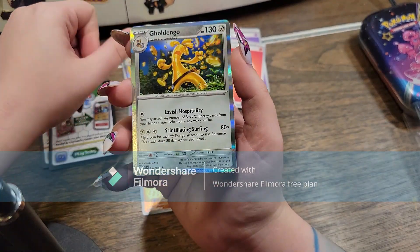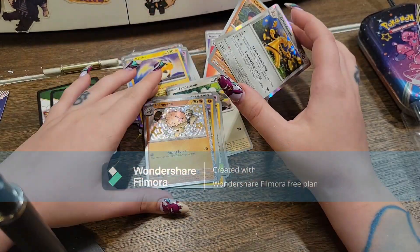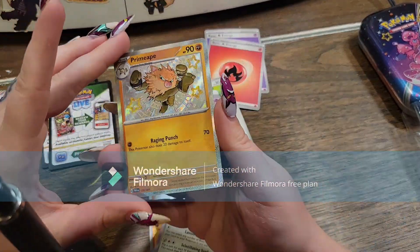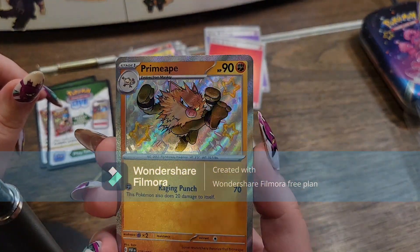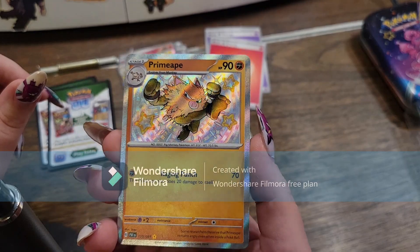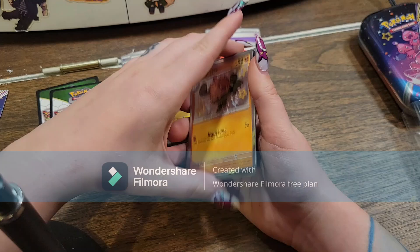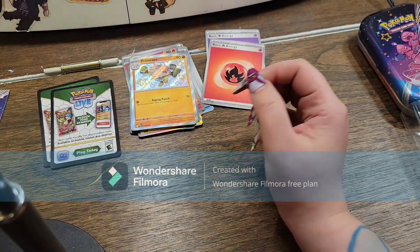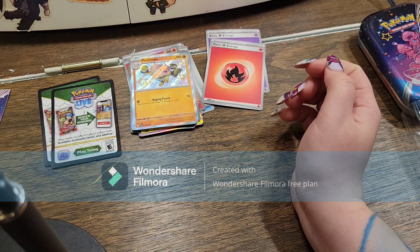I did get to make Goldango Kegu and I'm so happy about that. But at least I'm happy that we got a Shiny. You can't really tell — like, I don't know, he just looks kind of greenish on his legs. Anyway, definitely let me know in the comments below what you think, not only of Primeape but what I asked before with the three tins.